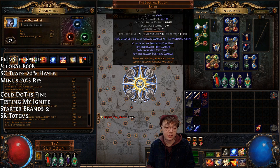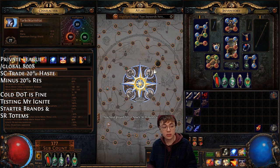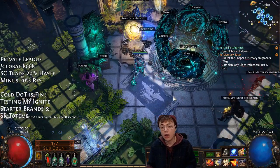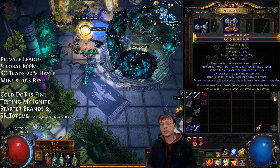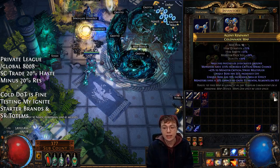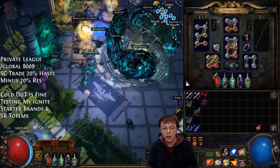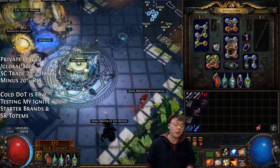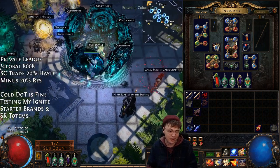We leveled the entire character to 77 today. Playtime is 10 hours — that's decent-ish. Really enjoy it, absolutely love it. The highest map I've run so far has been a tier three, but since people were curious about the damage, I thought let's just jump straight into a tier 12 at level 77 with monster life, because that seems fair. I don't know whether this will work or not. Hopefully it does, and then I can talk about the build.